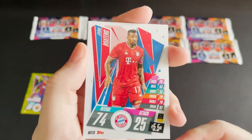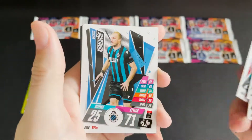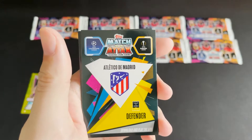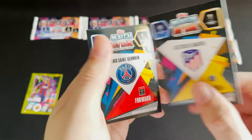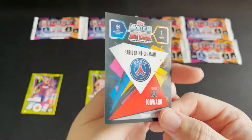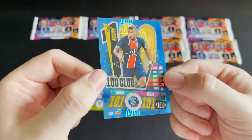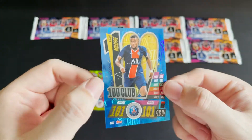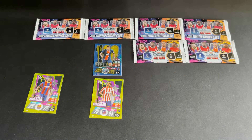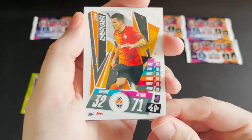We have a defender for Bayern, a midfielder for Madrid, a forward for PSG, Club Bruges, and a forward for Leicester. We then have an Atletico Madrid defender, a rising star in Loading, and then a PSG forward — a Mbappe 100 Club card. Really, really nice indeed. Hopefully we get some gold from the limited editions.